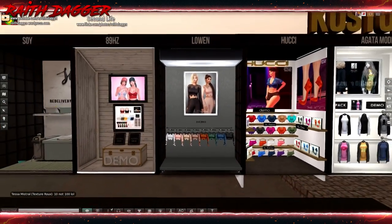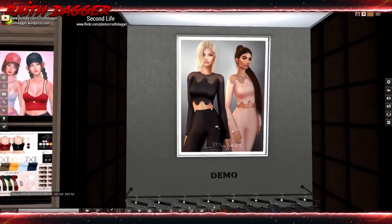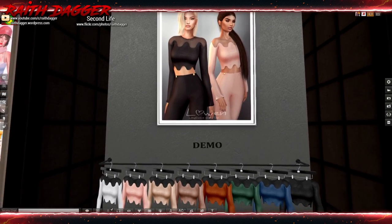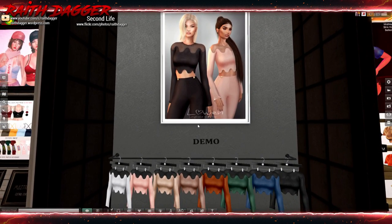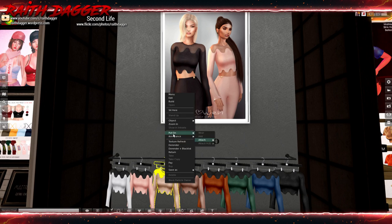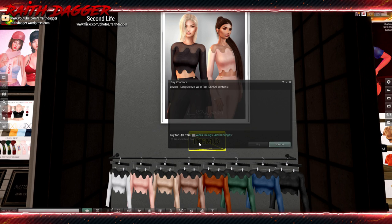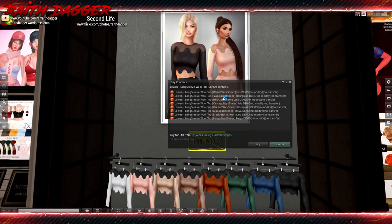Next up is Lowen — that's a cool little outfit. Oh wait, is it just the top? I like the pants too, but it's $2.99 for the top. Is it just the long sleeve? Yes, just the long sleeve top. Maybe at the store you can get the bottom. Isis, Hourglass and Laura. They have a black sheer and light sheer top.